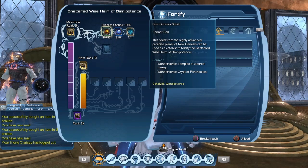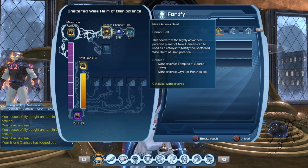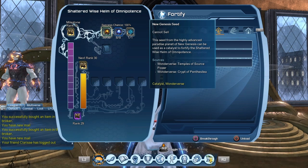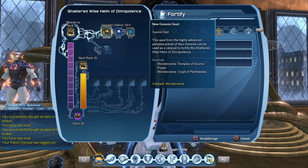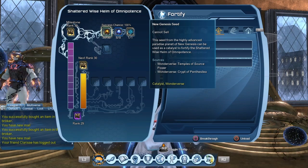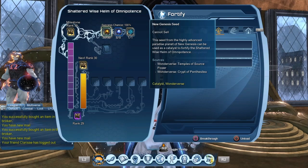I don't know if they changed the drop rate, but at some point it seemed like it took forever before one of those new Genesis seeds would drop. But finally, after all this time, I had to purchase 20 new Genesis seeds on the broker — about 140 million spent on the broker to get all the Genesis seeds I needed.